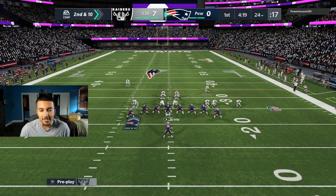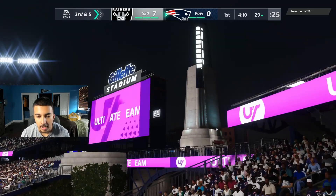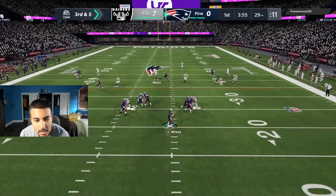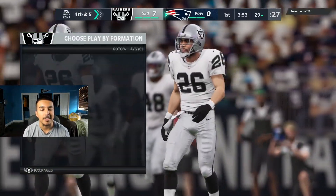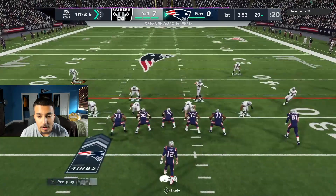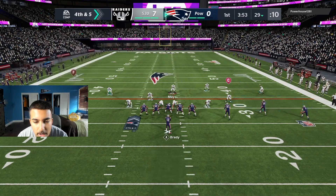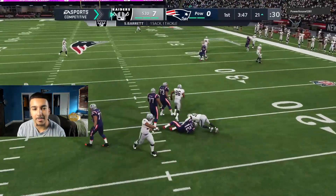He runs the ball with Sony Michelle for five yards — nice little run play. Now he's in Gun Empty Saint, so five wide. We can't spy Brady, we're gonna zone Brady up and make him make a read. He does throw it — right to my team! The drop picks are still in the game, something that needs to be fixed ASAP. He's in Gun Empty again. Shaq Barrett, aka Crack Barrett, comes in free for that sack.